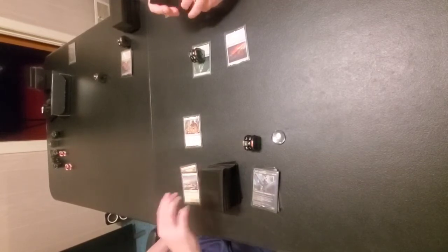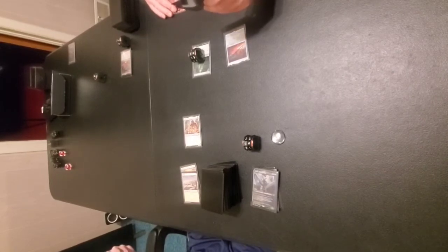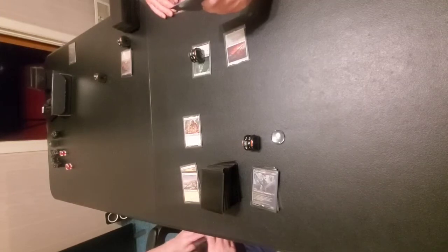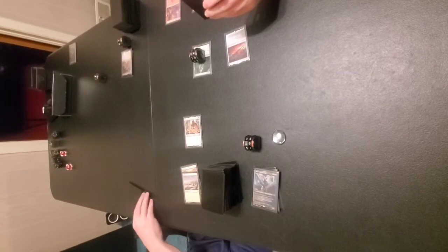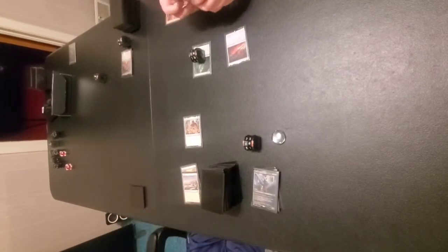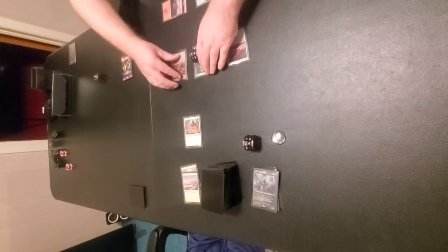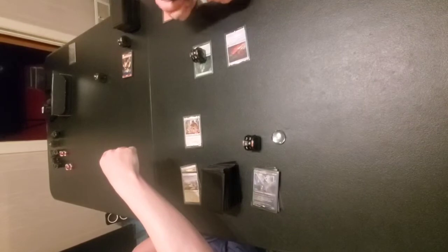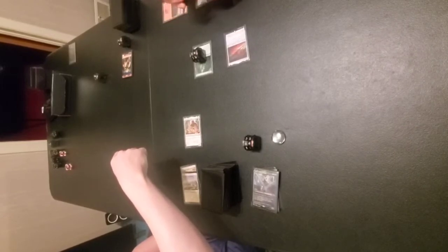We need a land. If we don't draw a land we're pretty screwed. There we go — we drew one. I will play mountain, tap both. His creature enters the battlefield with two 1/1 counters and you can keep putting 1/1 counters on them because that's what his deck does. At the beginning of combat he puts a 1/1 counter on it. Whenever an aura or equipment enters the battlefield — create a 2/2 spirit creature token with menace. At end step, put a 1/1 counter on each modified creature.